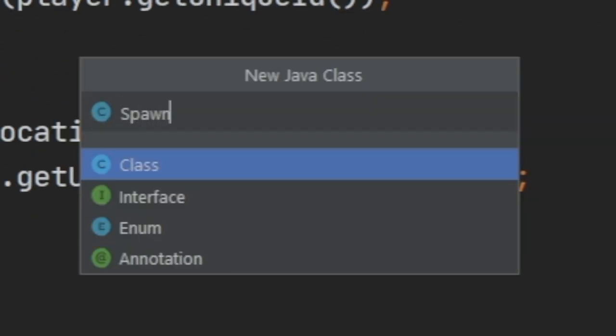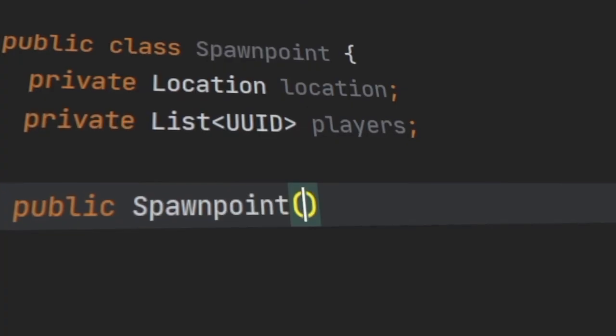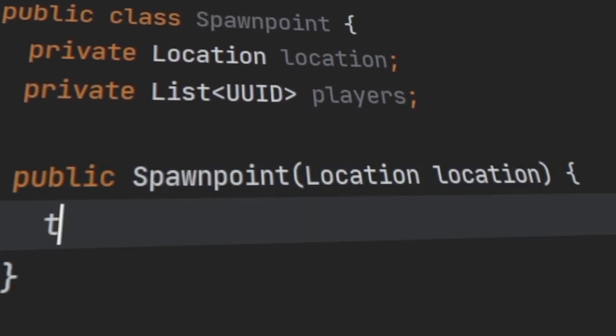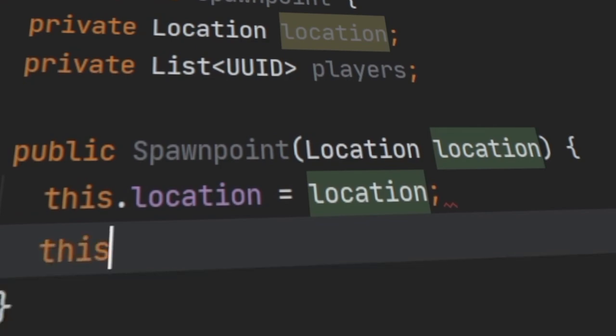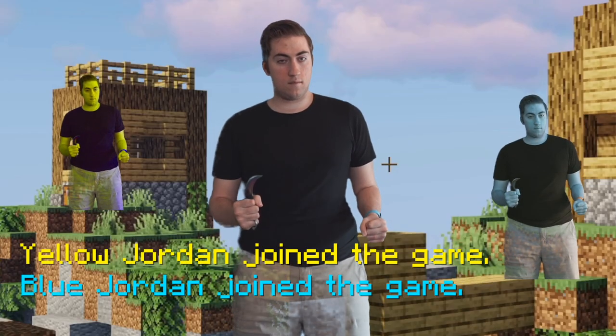The first thing I want to code is the island spawn points. To do this I load all the locations from the config for the current map, save the spawn point using that location, and make a list of all the players I want to spawn there. Now I'll make it so whenever there's enough people in the lobby the game will automatically start.